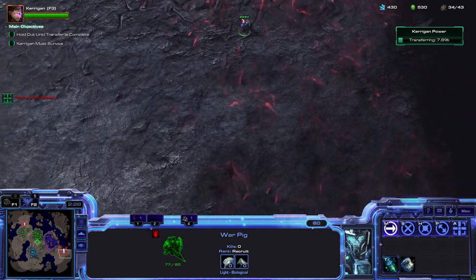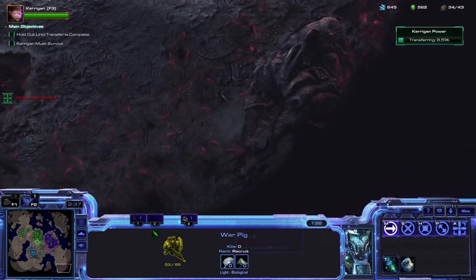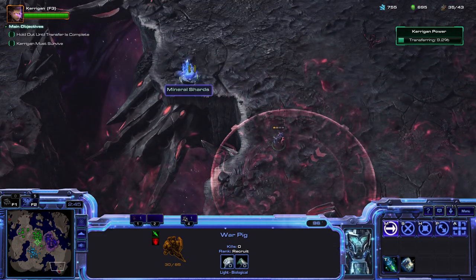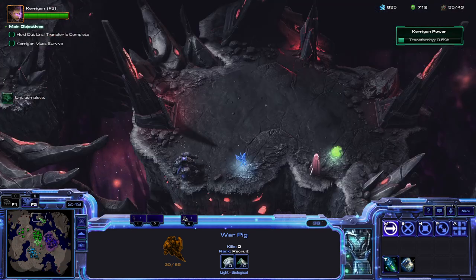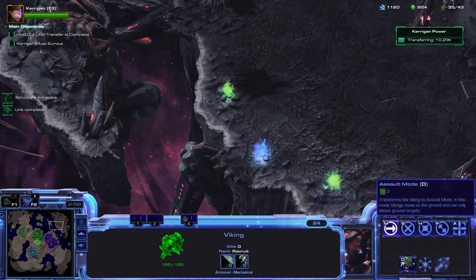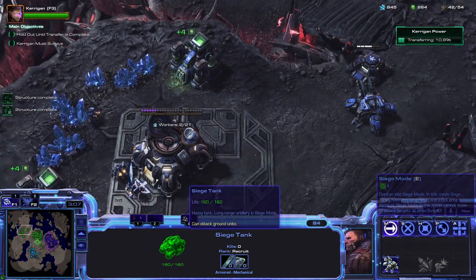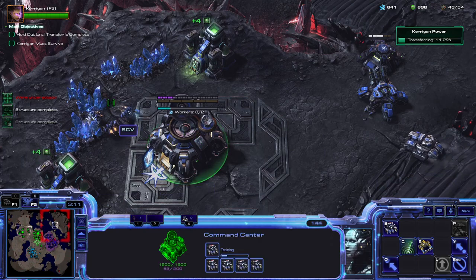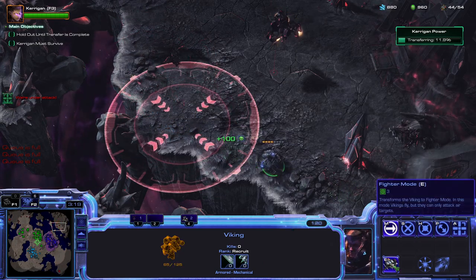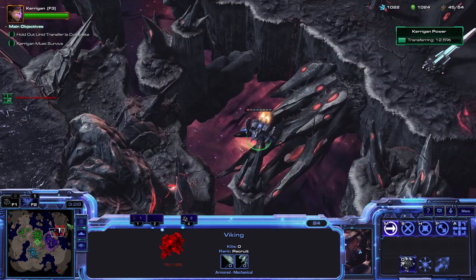I'm going to see if I can make a run for the pallets that are back here. Are there more down here? I don't remember, but let's look. The sooner we can get these, the bigger help they're going to be. And then let's just keep making tanks. We've got to be quick because that liberator will set up and kill us. Okay, get out of there — let's see if he can get away.